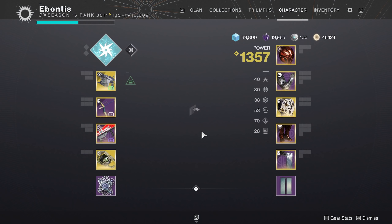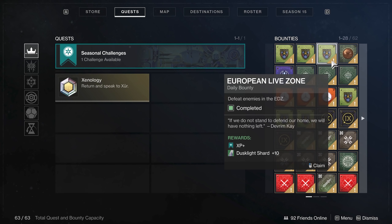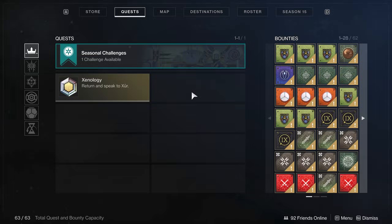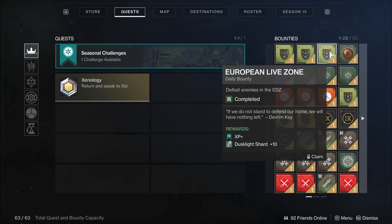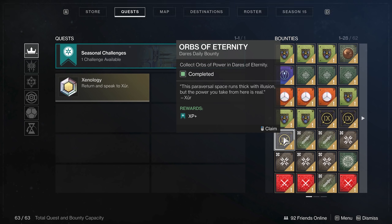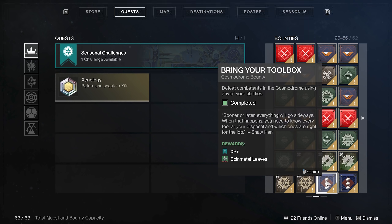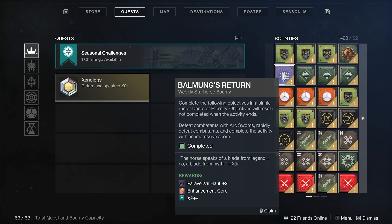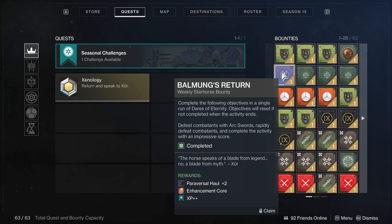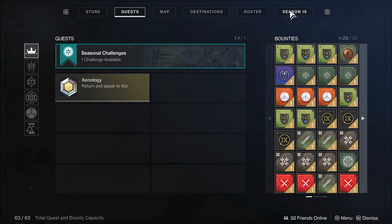Before you turn in bounties, be careful. I'm saved up to around 63 bounties. When you log into new expansions and seasons, there's usually a seasonal quest and two or three actual quests you need to pick up, so you may need to clear a couple of bounties out. If you're going to turn in any bounties, turn in the most basic ones — Xur, Nessus, EDZ, anything not tied to a weekly challenge. Only turn in daily bounties — don't turn in a weekly bounty, as that's going to be worth more towards your artifact.